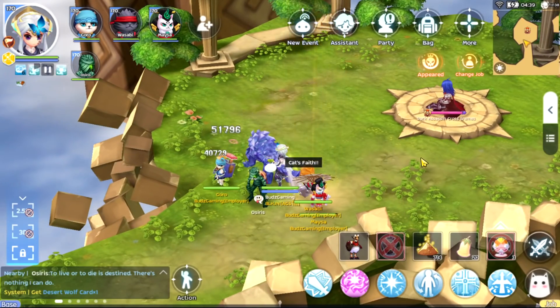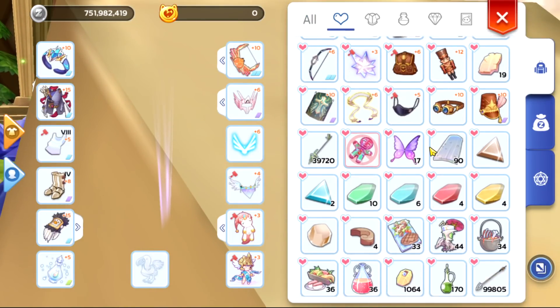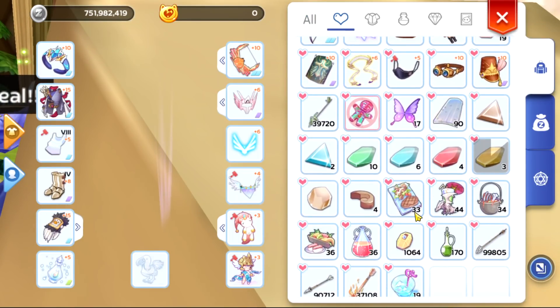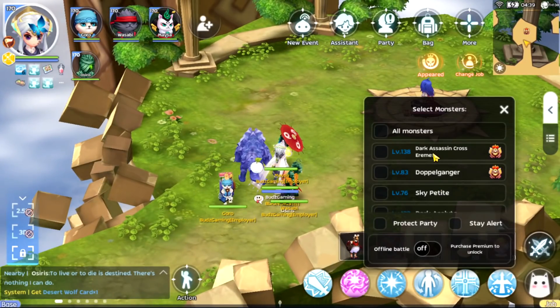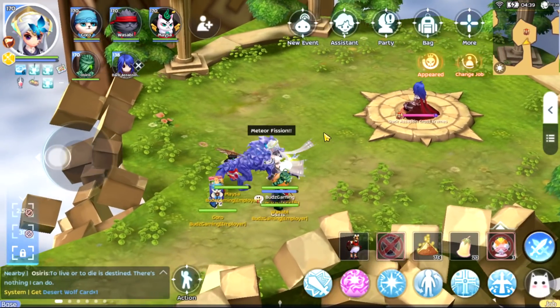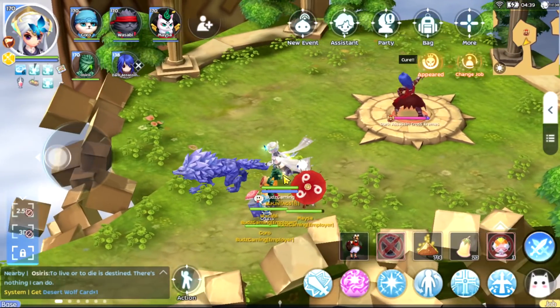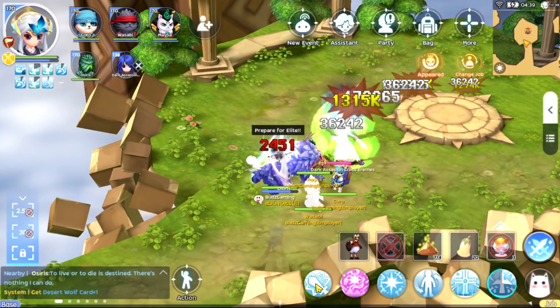The way this works is all you need to do — I'm going to be trying to have a full buff because I need to kill this one as soon as possible. This particular MVP is so scary, that's why I need to kill it fast.